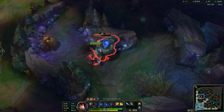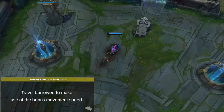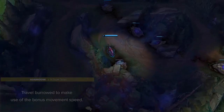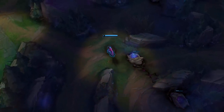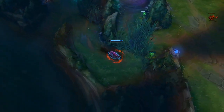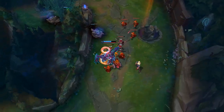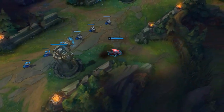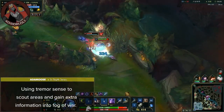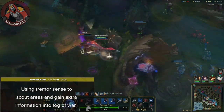Besides clearing, Rek'Sai's burrow and tunnels greatly increase your map mobility. While coming out of base and in between camps, always travel burrowed to make use of the bonus movement speed. Rek'Sai's tunnels are actually her highest skill expression — not because the ability is difficult to use, but because of the experience and game knowledge needed to use it to its maximum potential. There are so many different gank angles to learn, usually behind walls, that allow for plays no other jungler could make. Well-placed tunnels in your own jungle can also let you quickly travel from camp to camp, speeding up your clear. Lastly, use Tremorsense to scout areas and gain extra information in the fog of war.